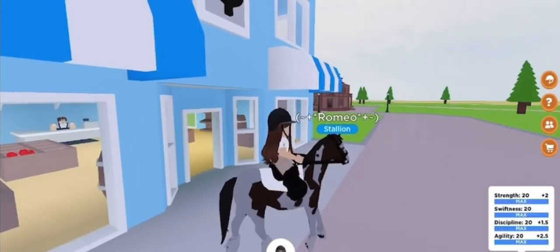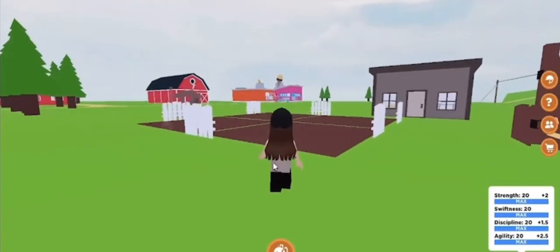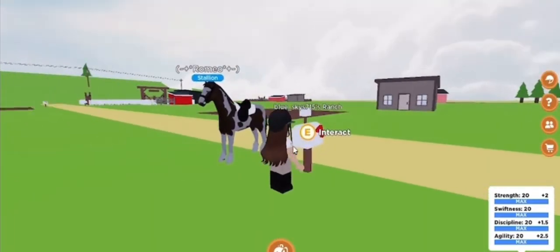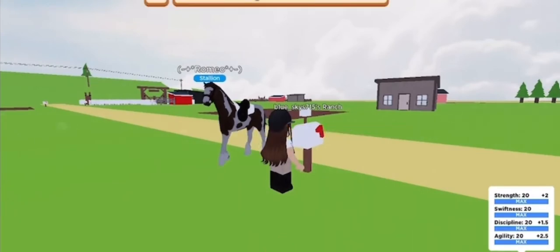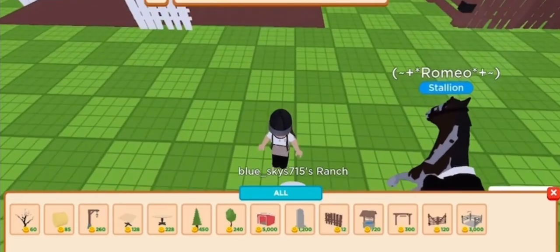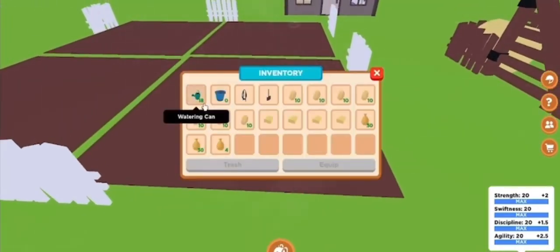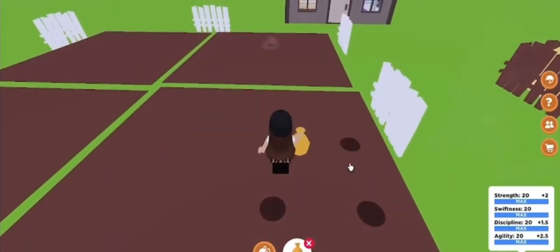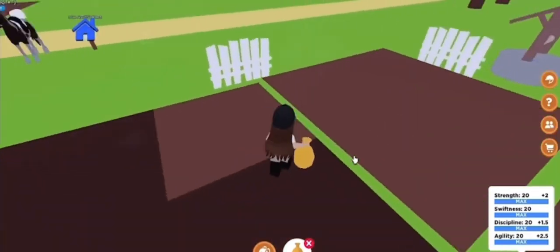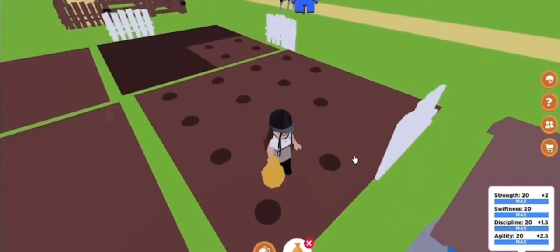Then you're going to want to go to your ranch and plant them. If you don't already have your farm set up, go to your mailbox, press the edit ranch option, press farm, go to all, and it should show you these little dirt patch things — place all those down. Once you have your dirt patches placed, just spam plant the seeds everywhere and they will grow. Right now it's raining so I won't even have to water them, which is pretty convenient.